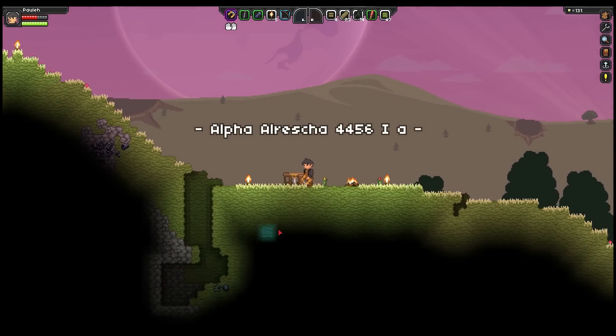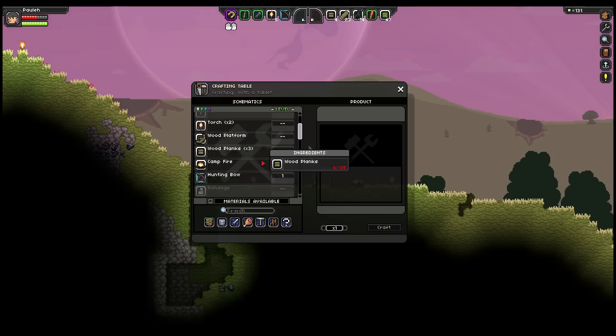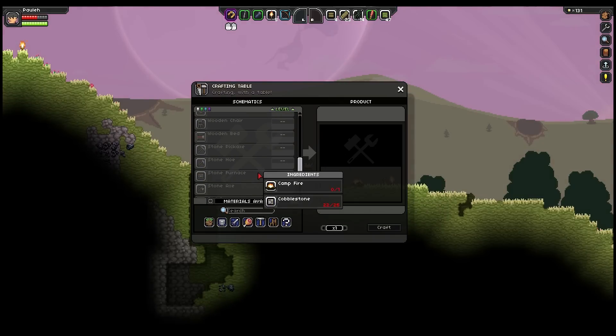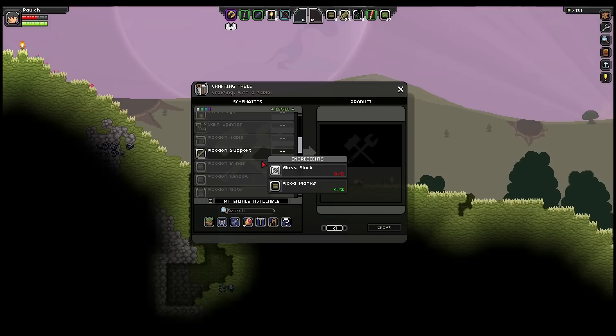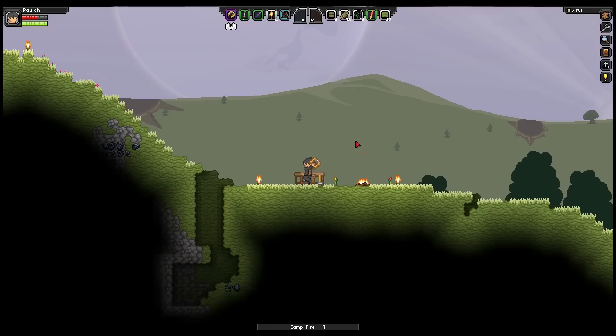So I've collected a bit of cobble, and now I need to make a stone furnace, I reckon. And I need a campfire, and I need more cobblestone. Or we can at least make the campfire.